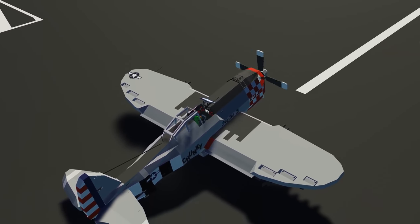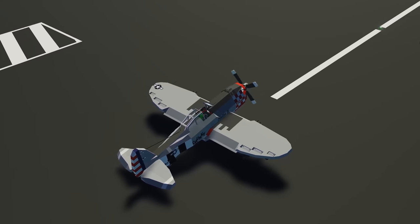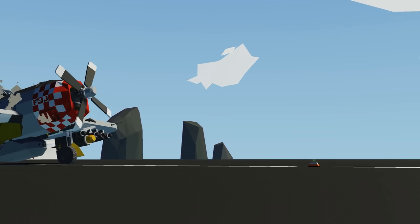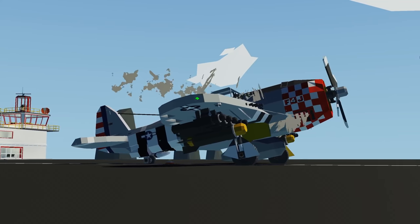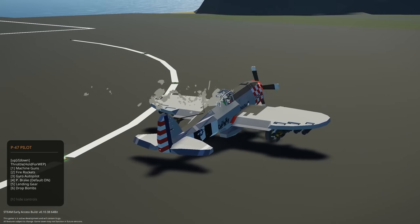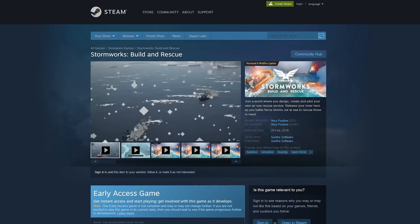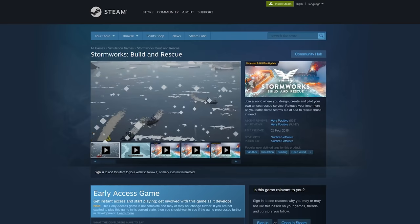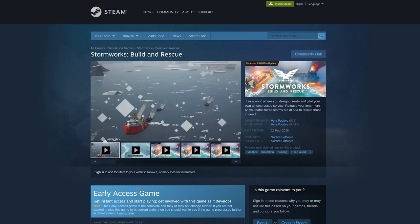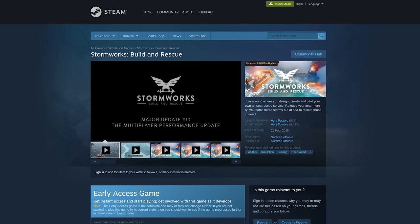With less than one week left until we get version 1 and Stormworks comes out of early access, we are counting down until it gets released next Thursday. The devs have made their last announcement until version 1. The first thing they addressed is the price increase — the price is increasing on September 17th by 25%, so now is the time to purchase the game if you haven't already.